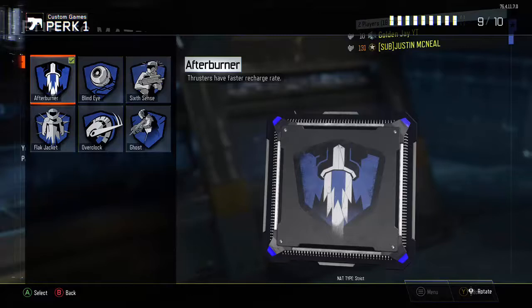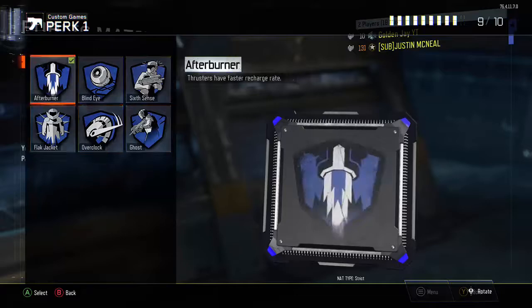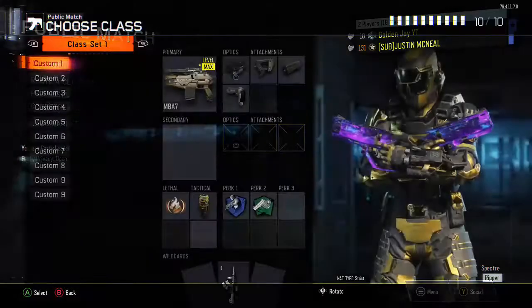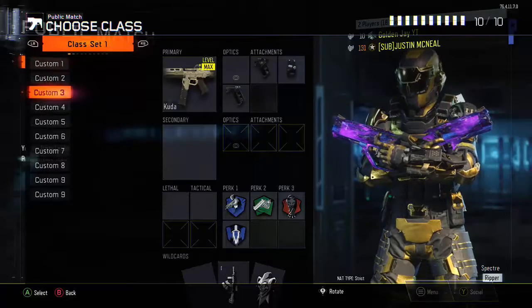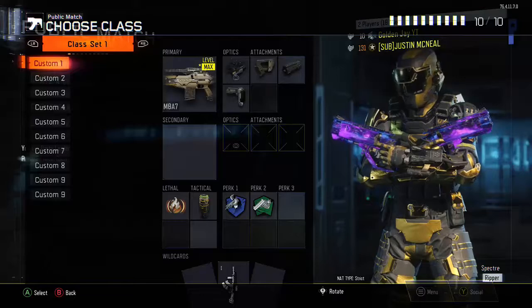Now you're done. Press B out of everything, go to Create Class, and you'll see the DLC weapon in your lethal slot. With this glitch you can have Mule Kick and four guns at once. Also, if you want attachments on the DLC weapon, you'll need Primary Gunfighter. For the Banshee, go to the secondary slot and choose a regular shotgun — since the Banshee shares the same attachments as a base shotgun, put the attachments you want on that shotgun and you're set.